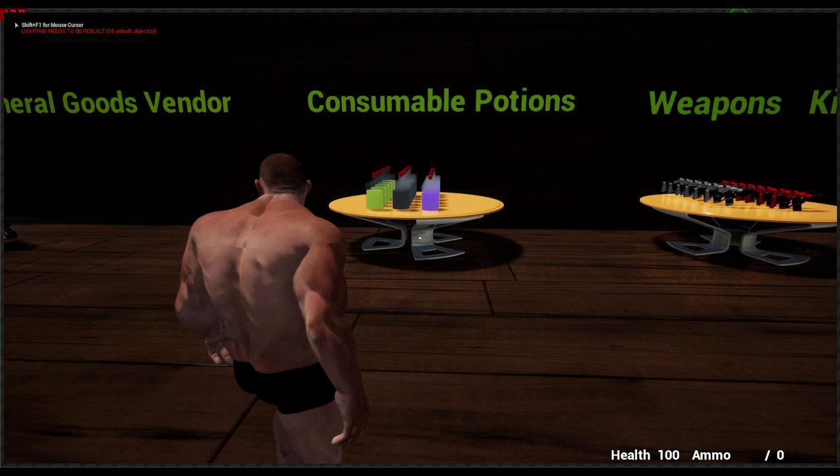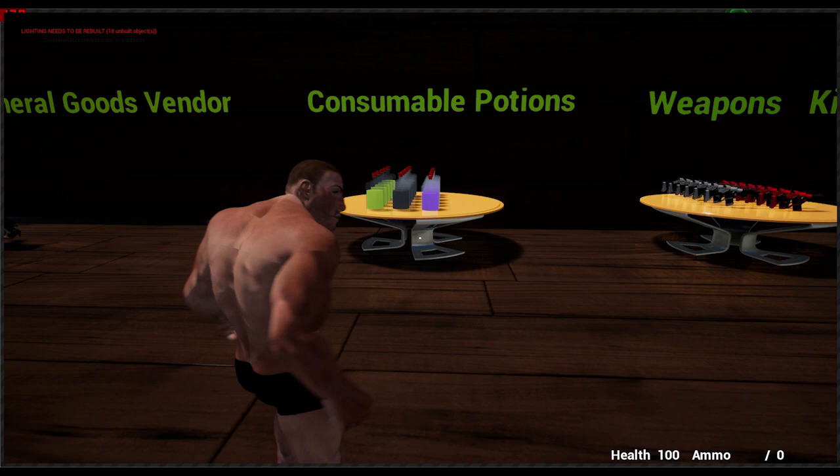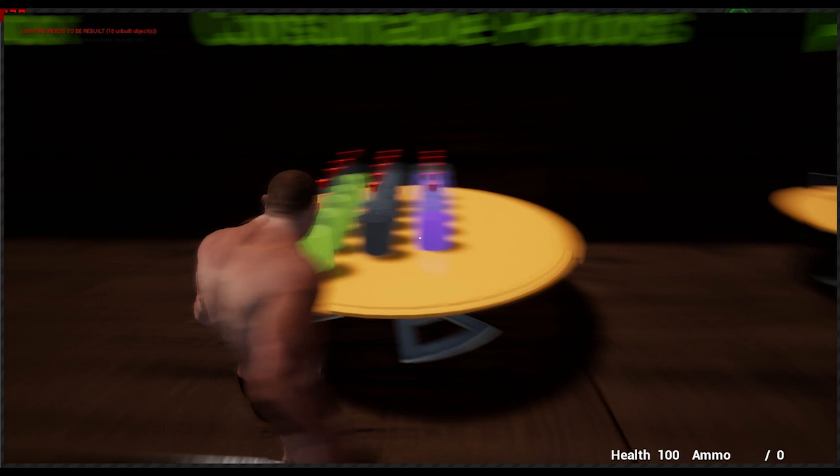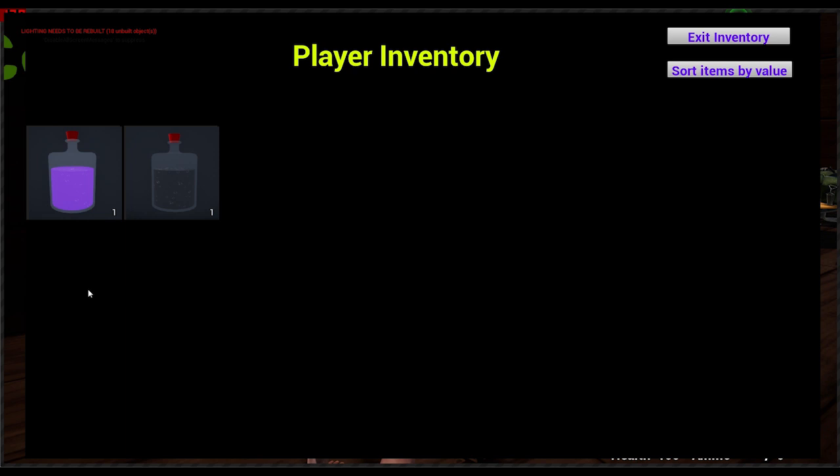Next thing on the list are consumables. In this gym, consumables are mainly potions which will add stat points to the player. Let's grab a few — we have an intelligence potion here and a strength potion. This leads us to the player inventory, which has features like sorting items by value or exiting the inventory. For additional information on inventory items, simply put your mouse pointer on it. This potion, for instance, adds one intelligence point to the player. And for every intelligence point the player has, he gets a 5% discount when buying items and can also sell them for 5% more.